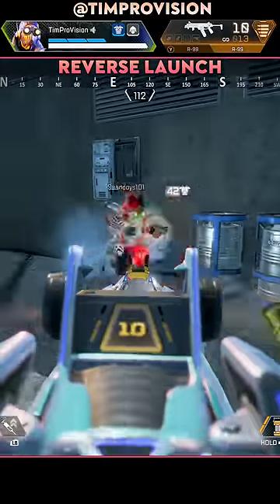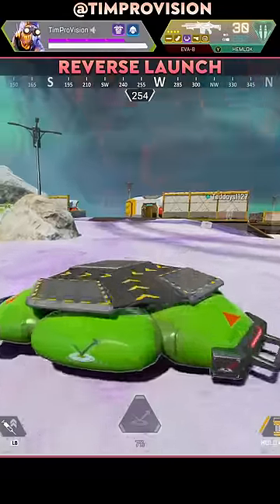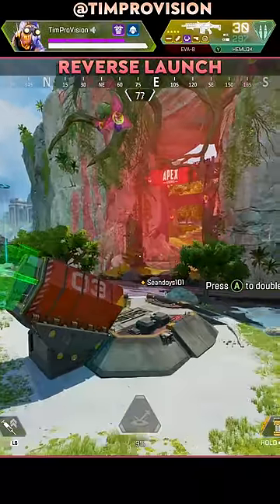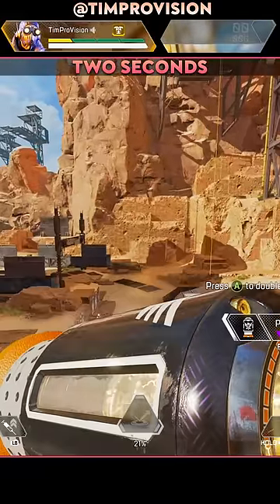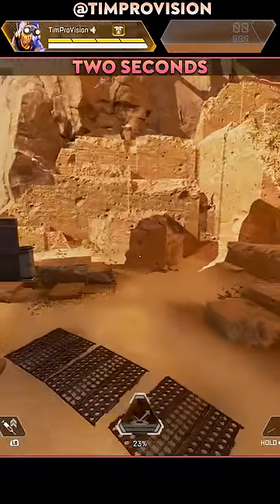Tips that you need for Apex Legends. Octanes, if you are not utilizing the reverse launch on Octane you need to be — it will help speed up escape and aggressive plays without having to run around the pad like a weirdo. Second to this, hit the launch pad when there are 2 seconds left on a healing item to get a clean double jump in there.